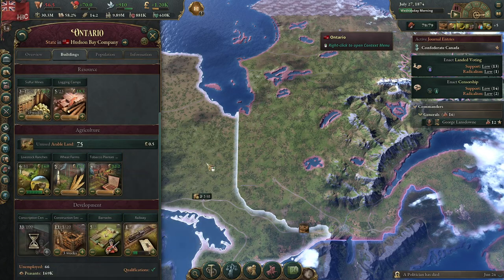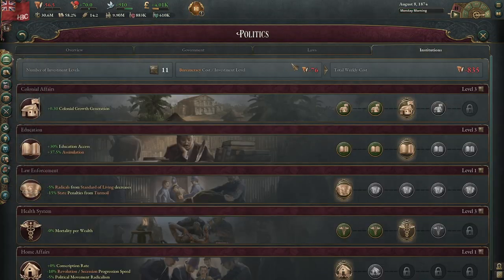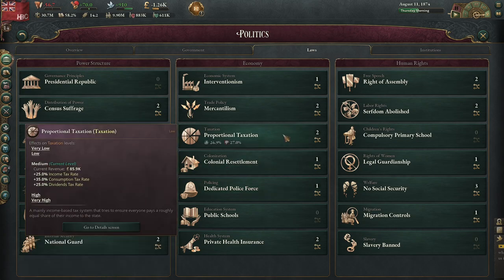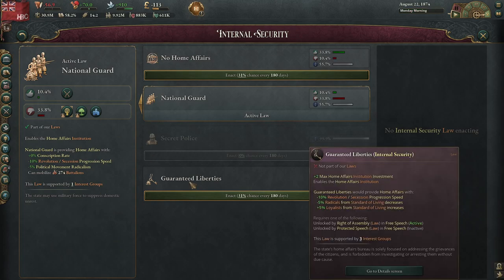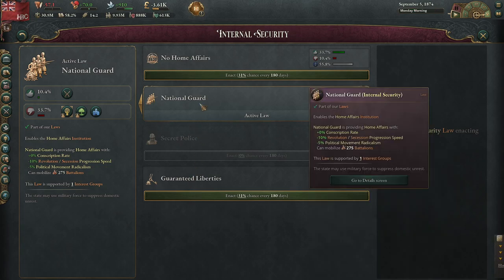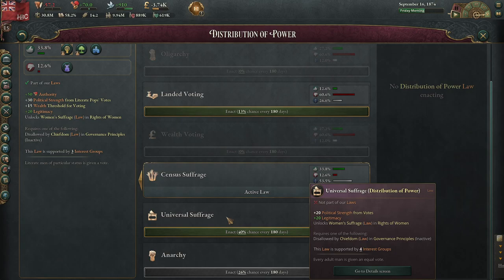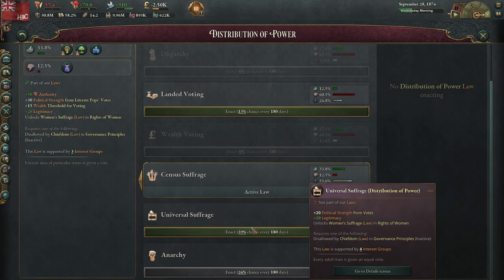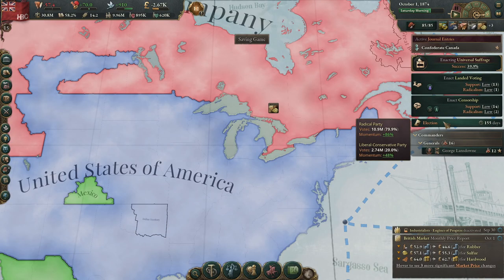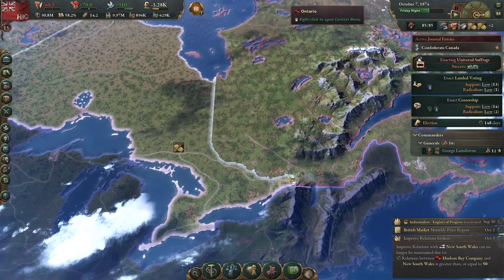Another construction sector. I rather have the National Guard for the army, but people don't really like that. Universal suffrage — I think it's probably time for that. Hopefully that doesn't start a revolt. If it does, we stop — try again another year.